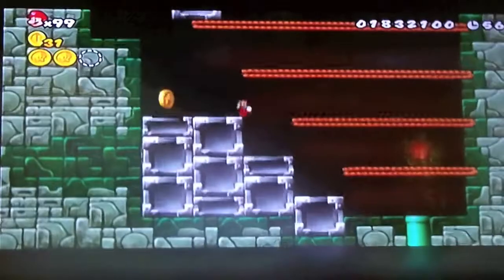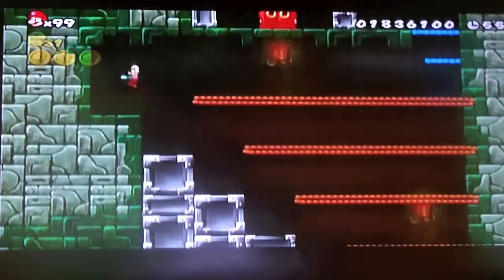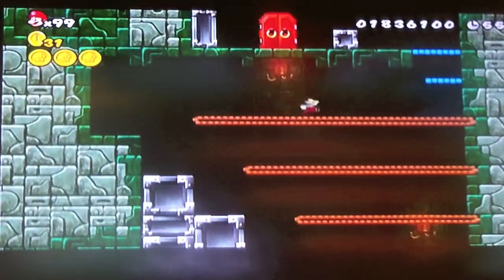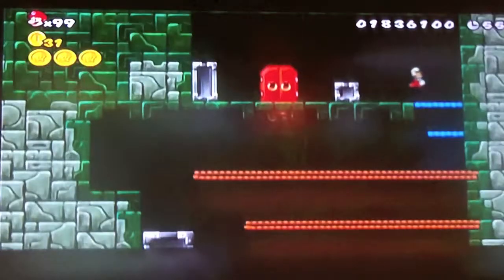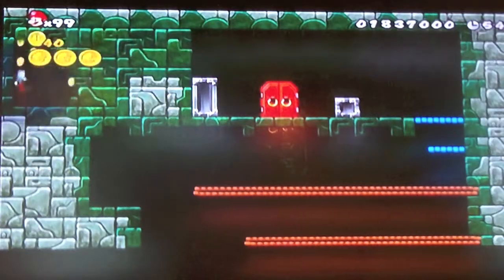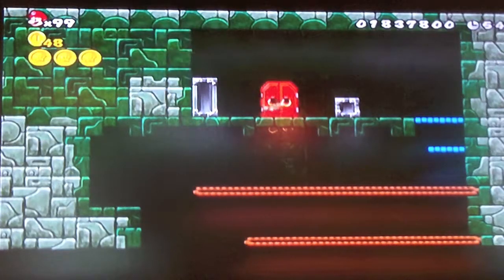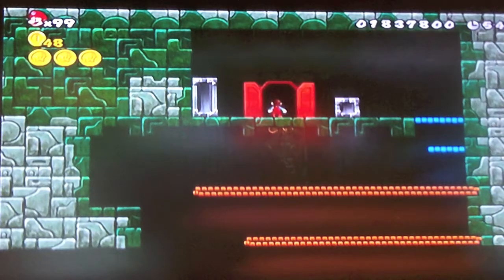You just have to go right there, right before that last block falls. If you go here, you can get a bunch of extra coins. Just open up the door here and you can fight Wendy.